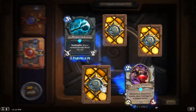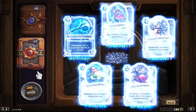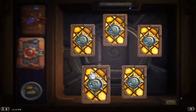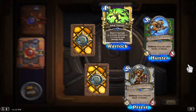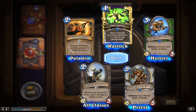Two rares in this pack — we've got another Power Mace and a Shadow Boxer. Three rares in the next pack: we've got an Implosion, a Metal Tooth Leaper, an Upgraded Repair Bot, and a couple of Scrubs.